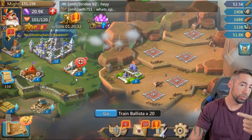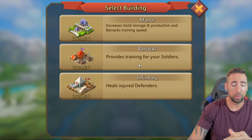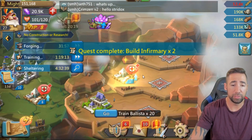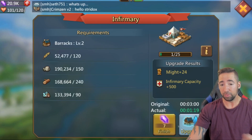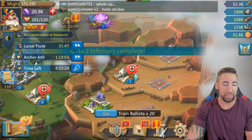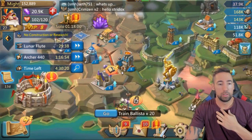Since I already have one infirmary, I'm gonna build three more infirmaries and then stack the rest on manors. Infirmaries are gonna be very very key — especially on a low account. If you have your infirmaries somewhat decent and you don't have a lot of troops and you get attacked, you're gonna get troops sent to the infirmary anyway, so that's gonna be amazing — I don't have to worry about losing troops.